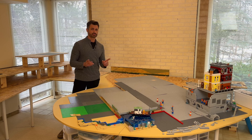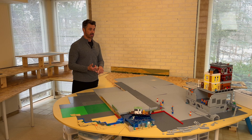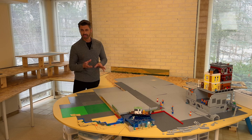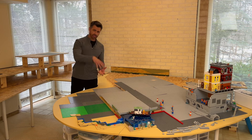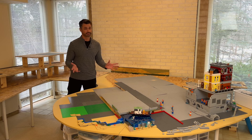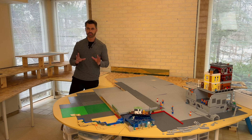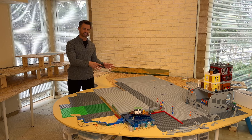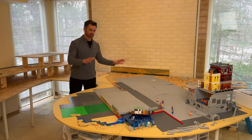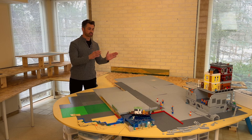Not every building needs a basement level or access to the tunnel, but there are certain ones I want to have access. A couple that come to mind: the police station — I think it would be really neat to have a prison down there with maybe some escapes going on through the tunnel system. The other one would be a hospital, where the lower level could have a morgue or maybe some secret experiments, kind of like Stranger Things. So I want to make sure the tunnel system covers enough area to implement those ideas.